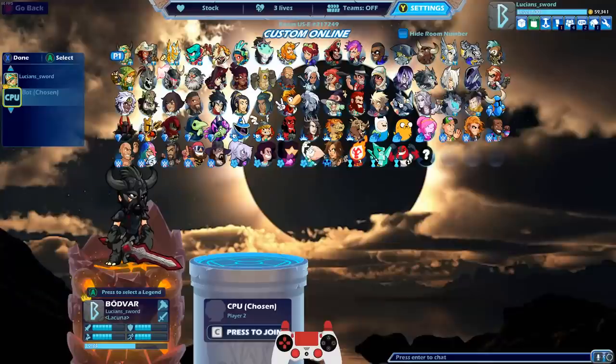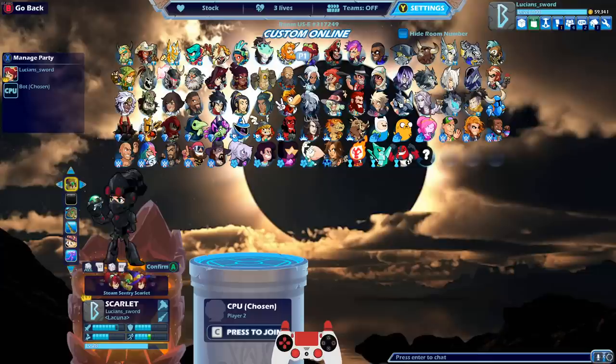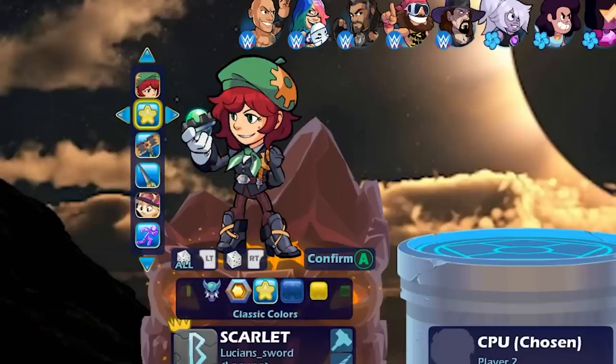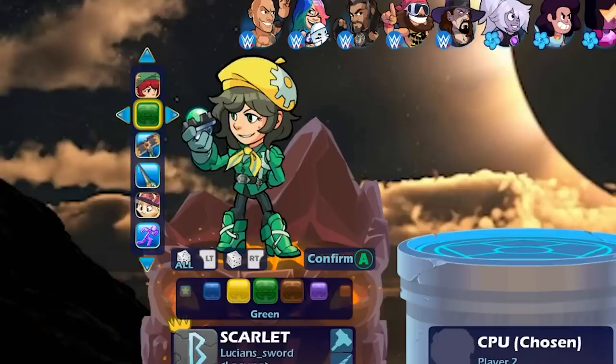Of course, we're going to 1v1 a Chosen Bot. But first, let's try the new Scarlet Skin. Before we jump in, let's look at it with every color. It looks good with black. Yellow actually looks pretty cool too. I love the cog on her hat — it changes colors. Brown actually looks really good with the red hat. They did a really good job on this. Black looks so good.